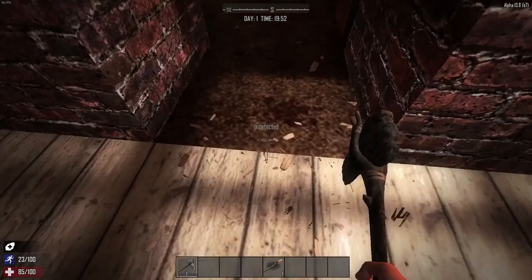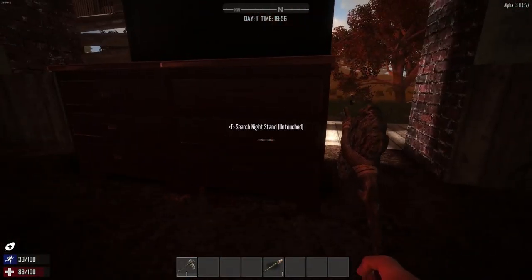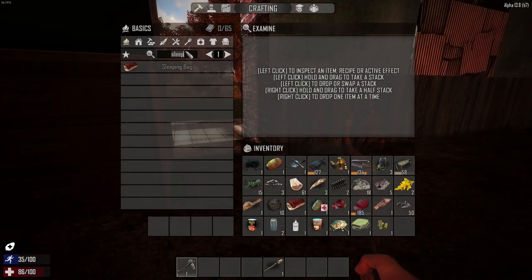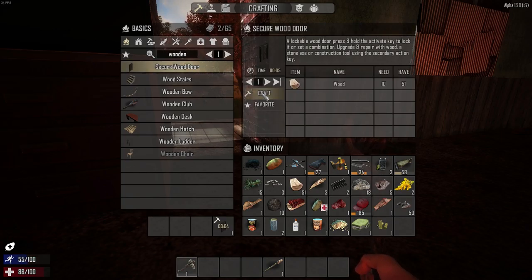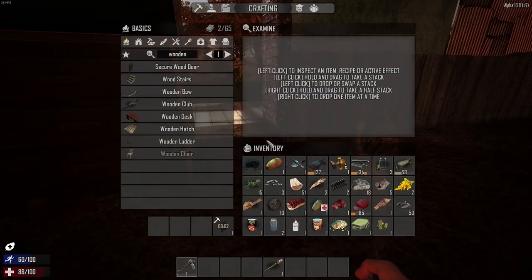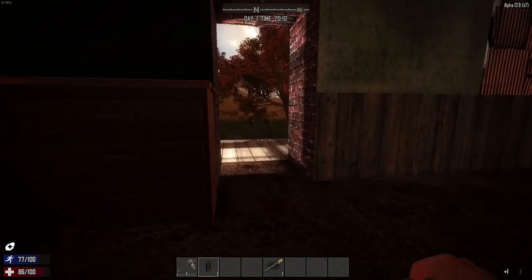The more you use your tool, the more it gets worn out - you can see the health at the bottom. I can make a wooden door - yeah, that'd be better. I'm trying to shut myself in this house before the zombies realise I'm in here.